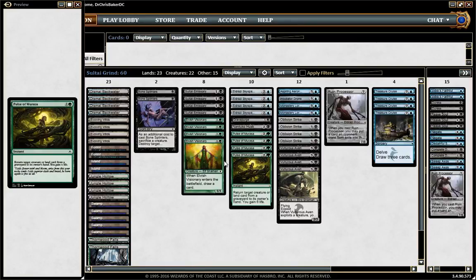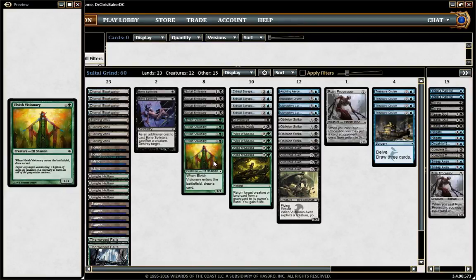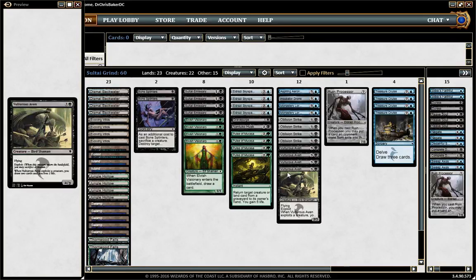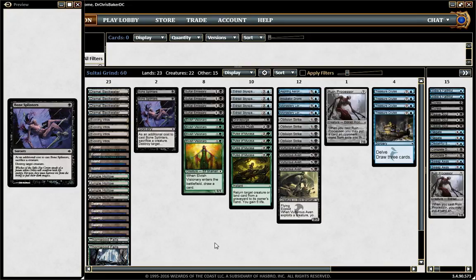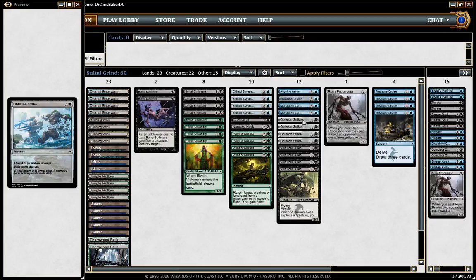The Temur deck didn't run Elvish Visionary, and I think that was a huge mistake. I think Elvish Visionary is great. The Temur deck had Tormentor's Voice on turn 2, but more 2-drops is better I think, and it's a great Pulse target and a great sacrifice target for Vulturous Aven. I originally had four Bone Splinters in the main, but it turns out you don't always have creatures you want to sacrifice — it's a high cost. It turns out Oblivion Strike is just perfect. It kills anything no matter what. The only way they can save their guy is by bouncing it, since you can't use Feet of Resistance.